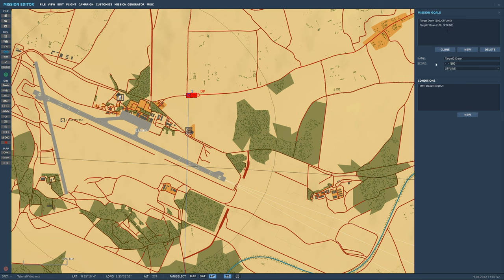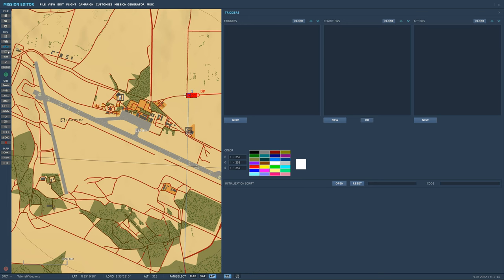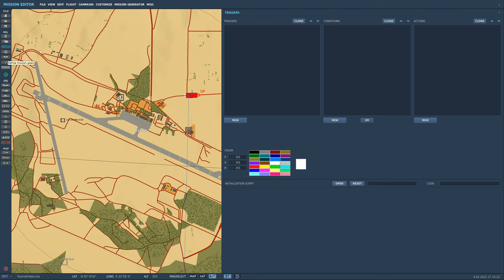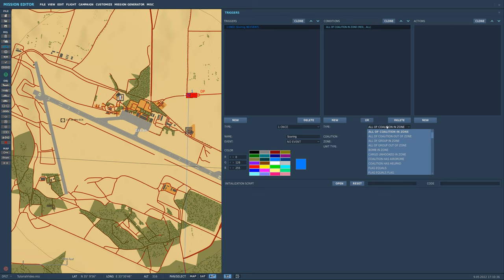You can also change this point value — it could be 10, 5, or a million. For our purposes, once target one or target two is down it will add points and activate a thing. Now we'll come into our Triggers, hit New, and call this one 'scoring'. Under Conditions, rather than 'unit dead', we'll scroll up to 'mission score higher than'.